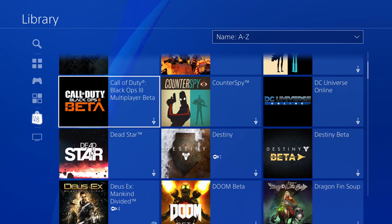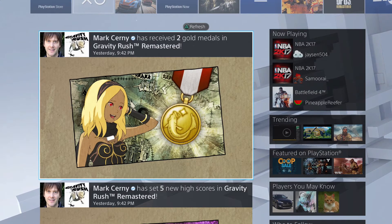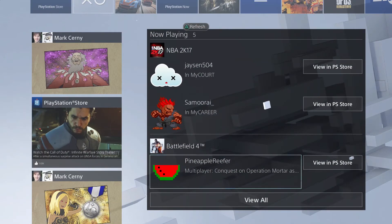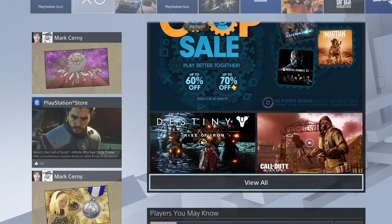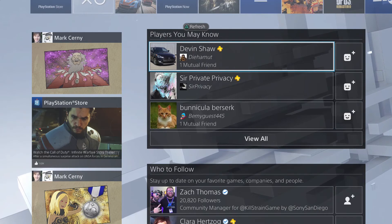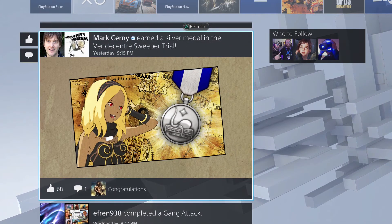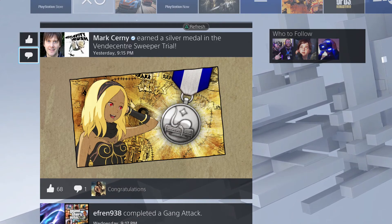Last but not least, the 'what's new' section has also received a fresh coat of paint. It's a bit cleaner — you've got these big large tiles on the left, and on the right you've got now playing, activities from the PlayStation Store, what's featured, players you may know, and who to follow. That's all been consolidated on the right side, while the bigger updates are on the left along with a thumbs up button and a comments button.